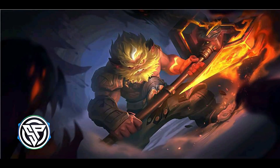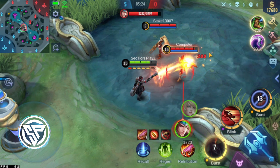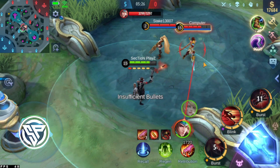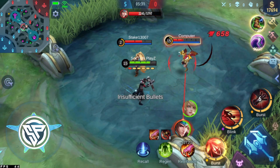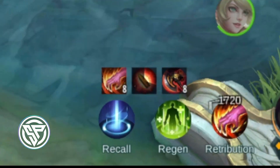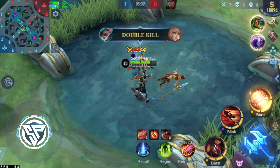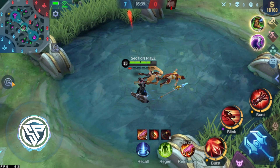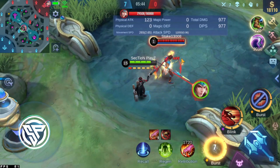Next we have the War Axe. Do you know it has the tagline: the longer it fights, the stronger it gets? The attack stacks as you continue dealing damage — each stack gives 9 physical attack and 3 physical penetration, up to a maximum at 30 seconds. It is mostly suitable for fighters. For marksman, mage, or support tech heroes, you can still gain up to 33% of the attack stacks.